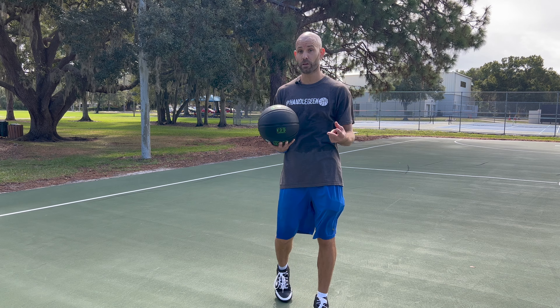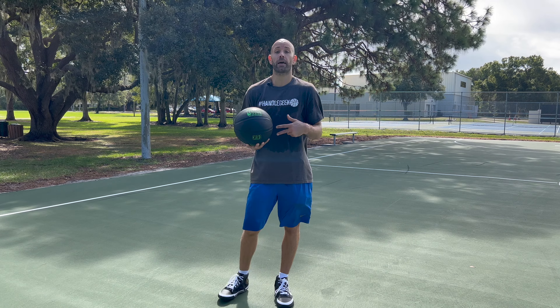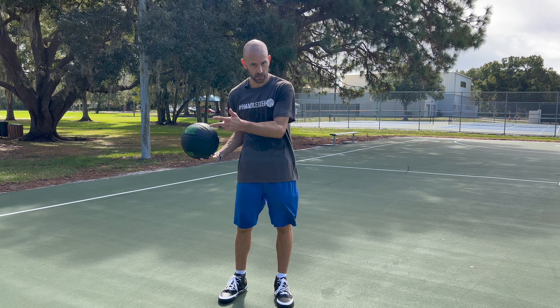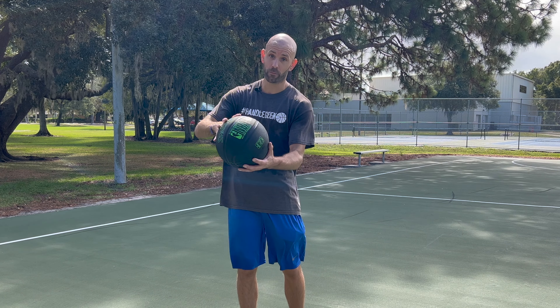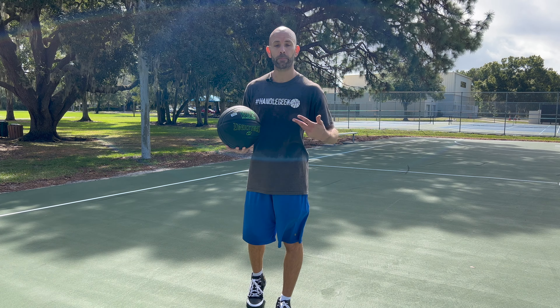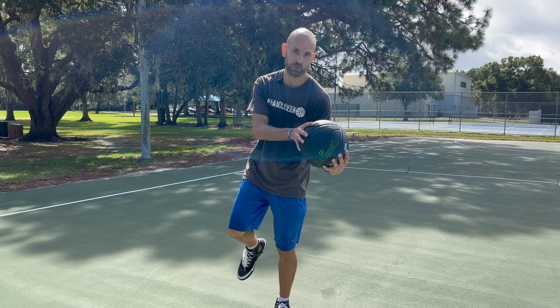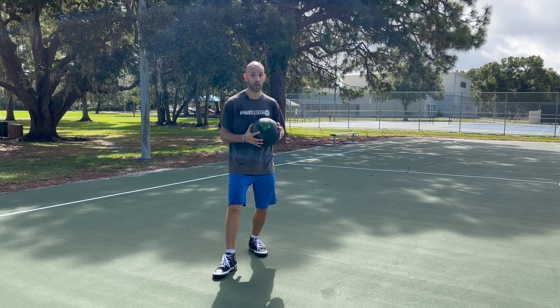That brings me to the next two things people get wrong. First: when is the dribble considered dead? The dribble is considered dead and your gather or two steps start once either your hand comes under the basketball, both hands come on the basketball, or you pound the basketball. Once you do one of those three things, the dribble is over — you get two steps, or if you already have a gather down, two steps from that point: one, two. If you're in the air: one, two — and that's all you get.